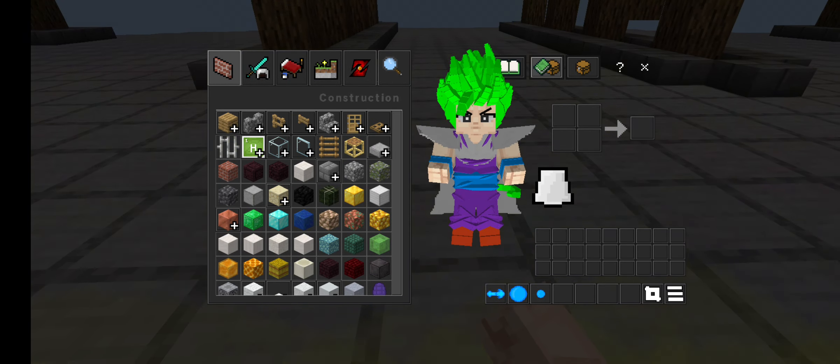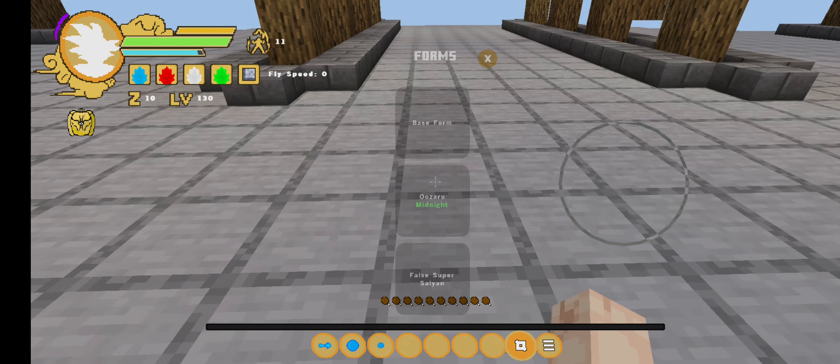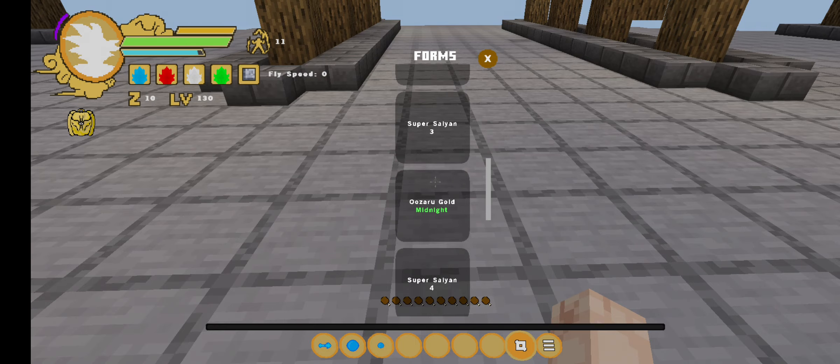Two, three — this form offers a lot of things. It also drains your Ki quickly, but if you do what I did, you're not gonna have that problem.